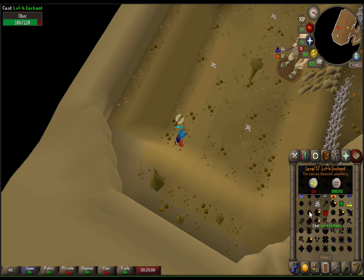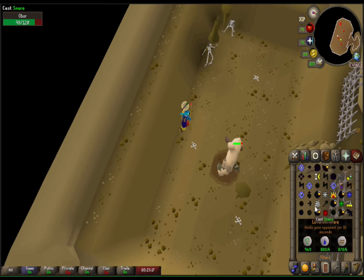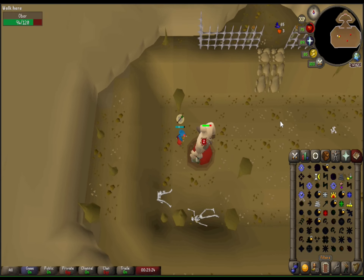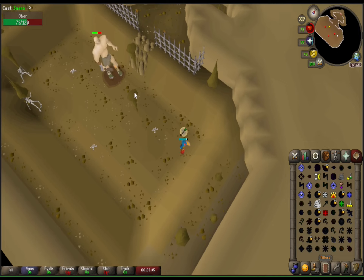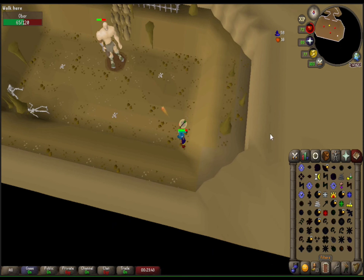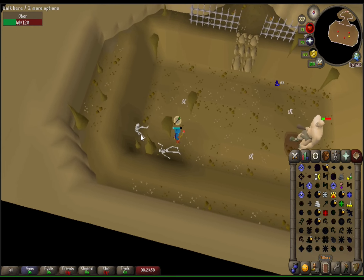We've got the snare happening and run energy activated before heading in. We're doing the same system — running with your corners, snaring in place, and getting two to three magic attacks in depending on distance. Sometimes if he's closer it'll just be two attacks. The main thing is just make sure you get the snare off. It doesn't matter how long it takes — you should have enough prayer points as long as you have 40 prayer for protect from missiles.